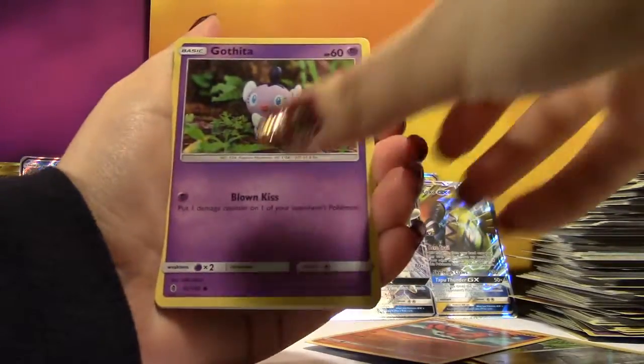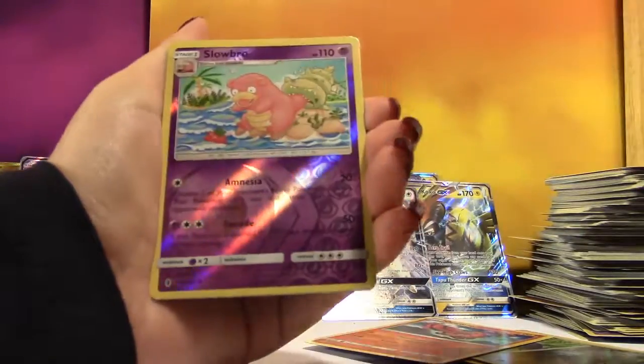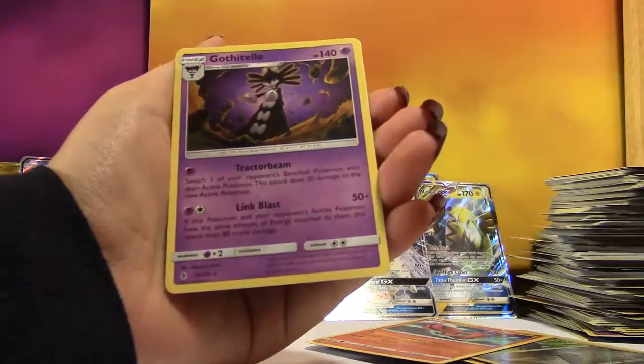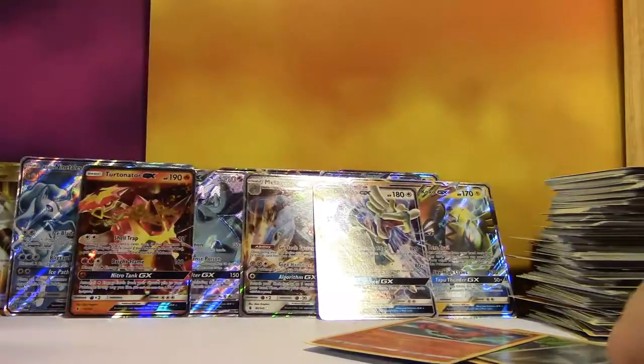We got an Aqua Patch, Gothita, Castform, Tentacool, Clefairy, Litwick, Rockruff, Slowbro, and we end off with a regular Rare Gothitelle. You got an eight hit box — don't complain!